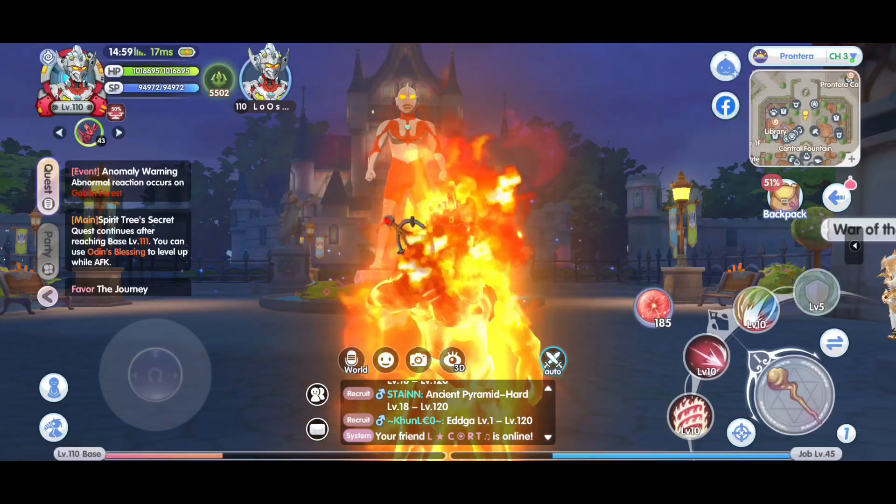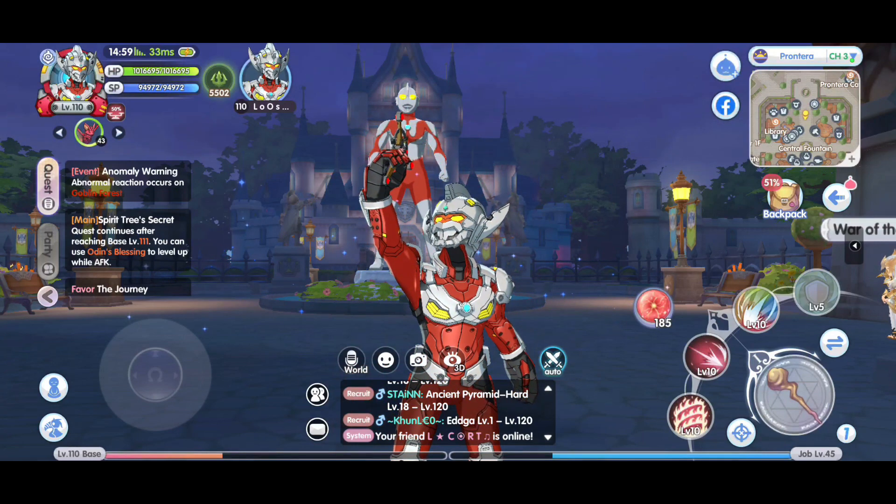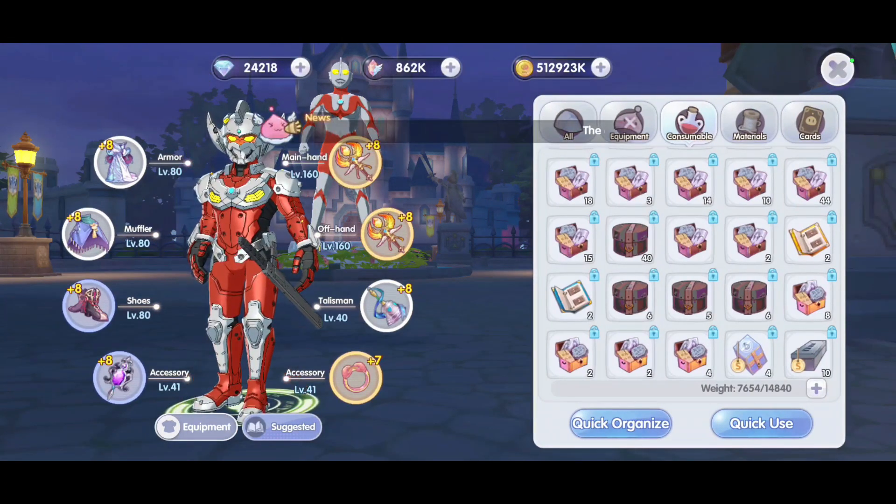Hey there, this is Loz. The Ultraman event has ended and I hope that every one of you has gotten all the rewards that you wanted. As for myself, to my best capability, this is what I have: two blue albums and two gold albums. By far, this is the second best event for me after the slime event. Apart from that, I pretty much don't get anything other than exchanging material boxes. So for the Ultraman event, this is pretty fulfilling.